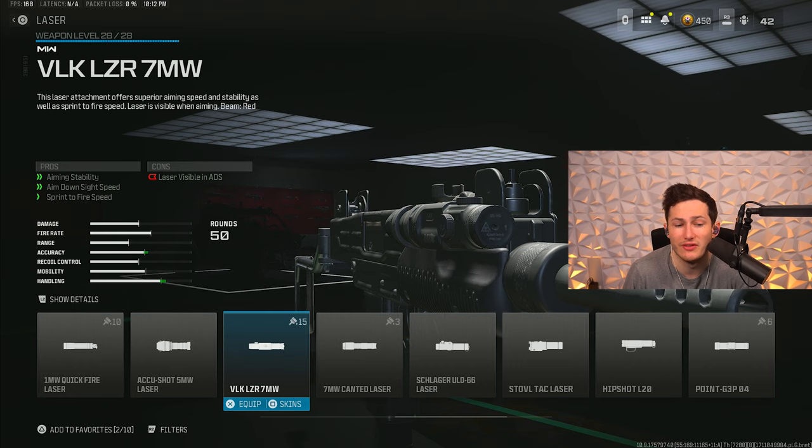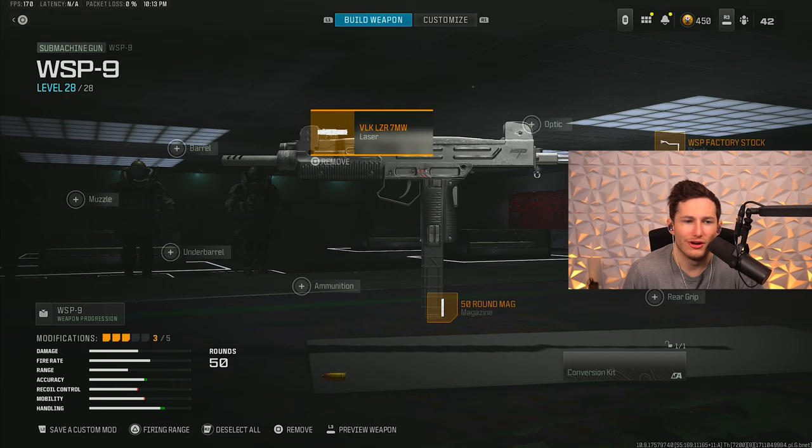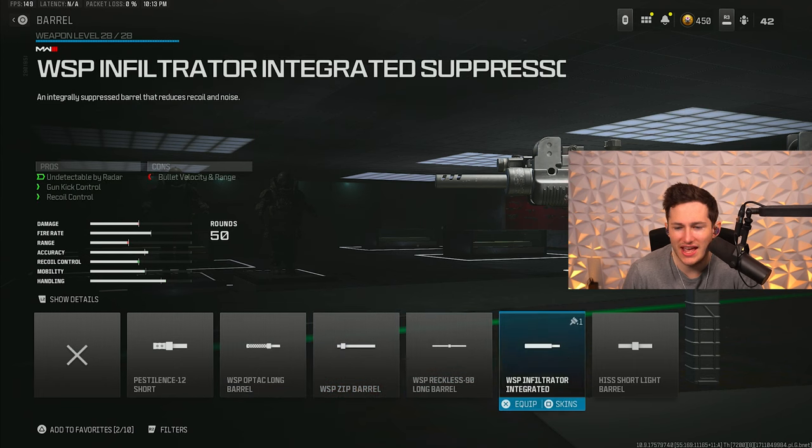For our third attachment we're chucking on the VLK Laser 7 Milliwatt. The reason we're using this is it significantly boosts our sprint speed and sprint-to-fire speed. Look at how low that sprint-to-fire speed is — it's one of the main ways this gun outguns other SMGs, because when you're coming out of sprint and have to shoot somebody you can outgun pretty much everything.